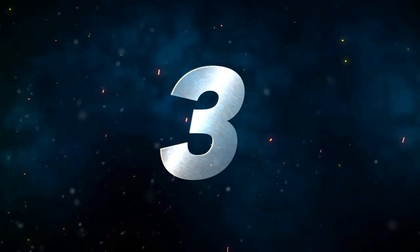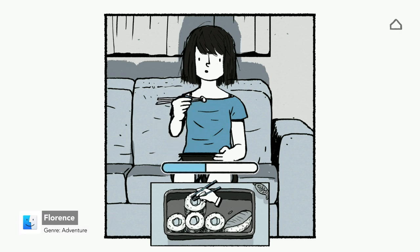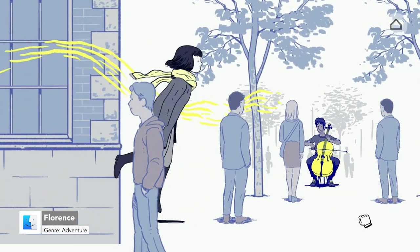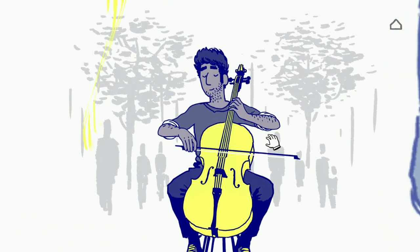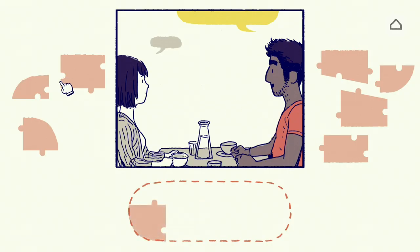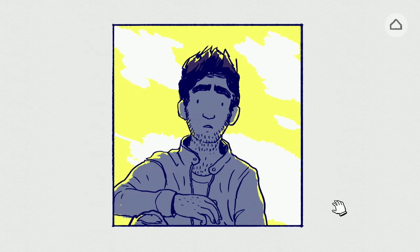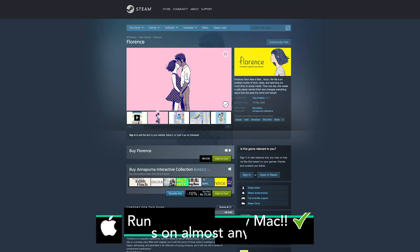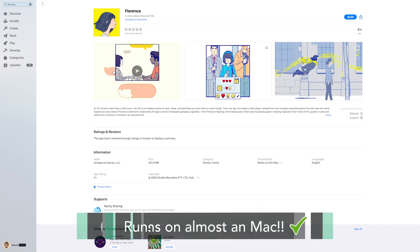Number 3 we have Florence. Florence is a newly released casual story adventure. Accompany Florence, a young girl feeling stuck in life until she meets a charming cello player who shakes up her dull existence. While short on runtime at 30-60 minutes of gameplay, Florence is heavy on the experience. A touching slice-of-life story about falling in and out of love, this game just might change how you see the world and yourself. Florence is available on Steam and the App Store and should be playable on any Mac.